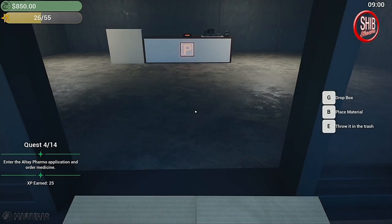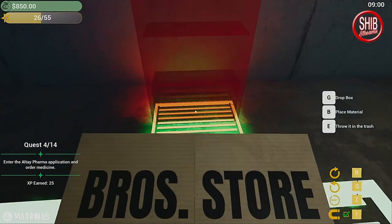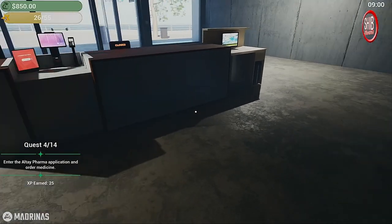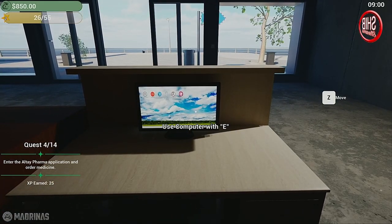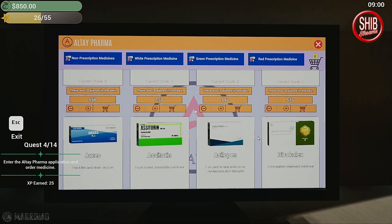What other game does that? I've been playing retail company simulator a lot lately — that's pretty cool. Let's get this set up. I think items that you'd have to ask somebody for, that's why I'm putting it behind the counter. We have to enter the Altay Pharma application and buy medicine. Non-prescription medications are white, prescription medications are green and red.